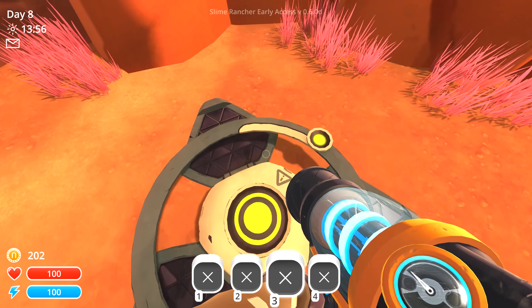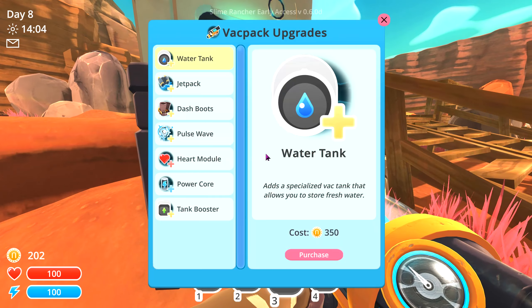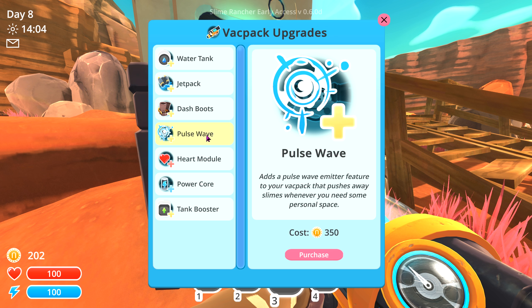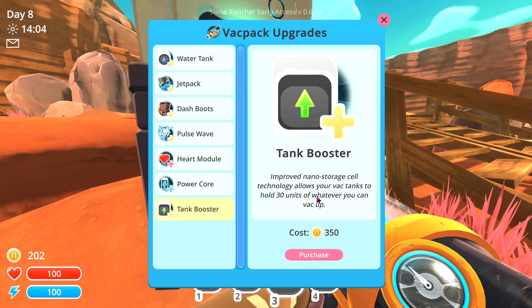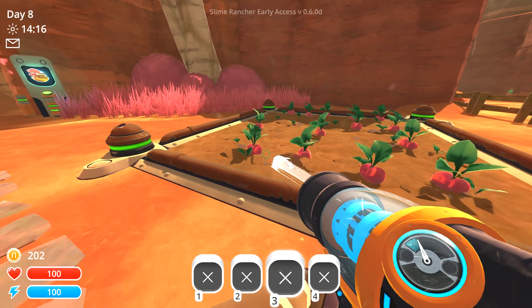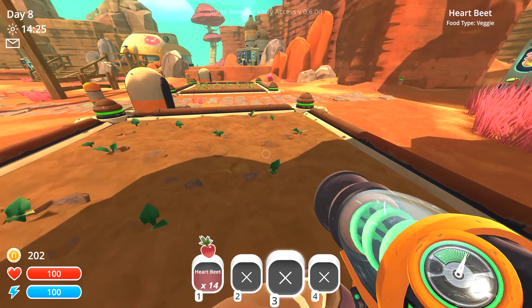Here's one of those platforms - I wonder if I need a back upgrade to use it. Let's see: water tank - we need that for the puddle slimes; jetpack lets us fly; dash boots reduce energy consumption of sprinting; pulse wave pushes slimes away; power core boosts our energy; and tank booster lets us hold 30 of everything instead of just 20, which might be useful. I don't see anything that would let us open the treasure spheres or use these machine platforms. Let's get some heartbeats for our rock slimes since those are their favorites.